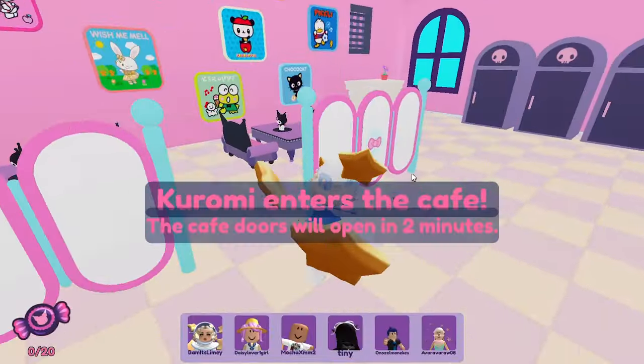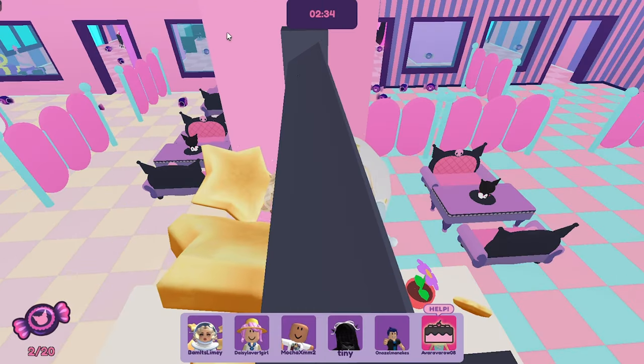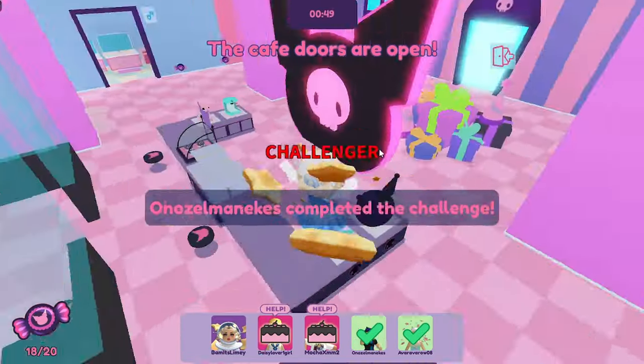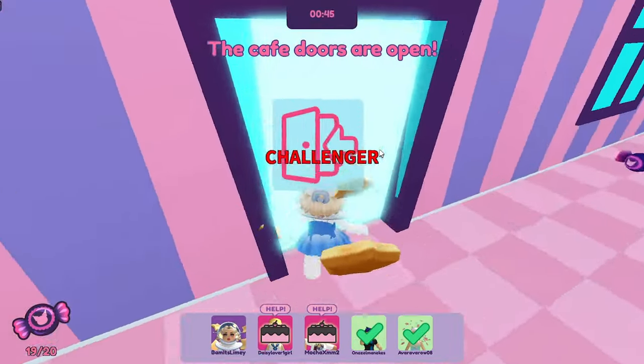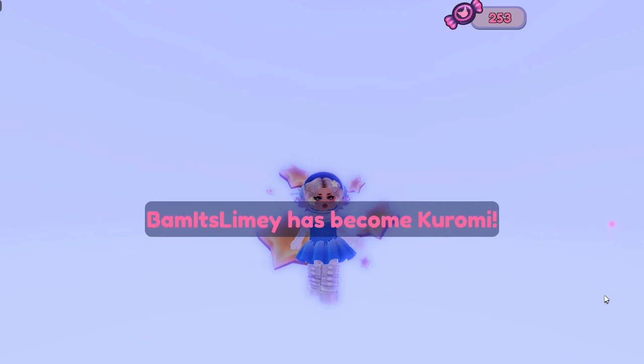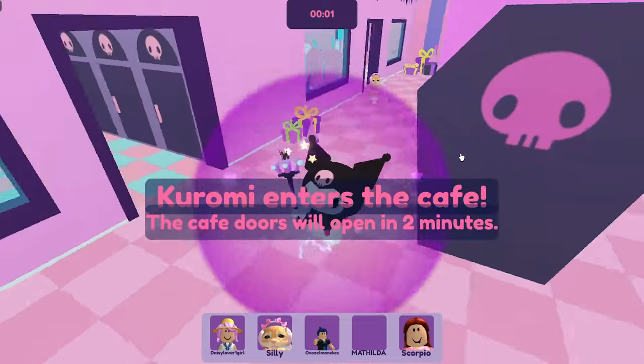I'm going to use my technique this time of jumping between rooms so we can see them on both sides here. There is a person that's stuck — if we run out there now and help them we are absolutely getting turned into a cake. Make it to the door! Let's go! Yes! We transformed to Kurumi — we are gonna go trap people.